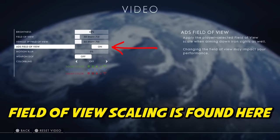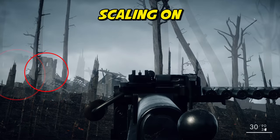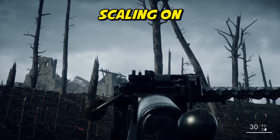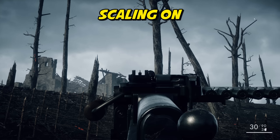I like to toggle uniform soldier aiming on in addition to field of view scaling. Field of view scaling allows you to, instead of adapting to a suddenly zoomed-in view, have a point in the middle of the screen to place your shots. You also have a bigger field of view, so you can see more of the enemy and more of the battlefield — and that is a very good thing.